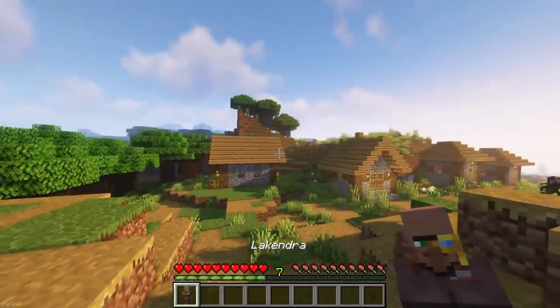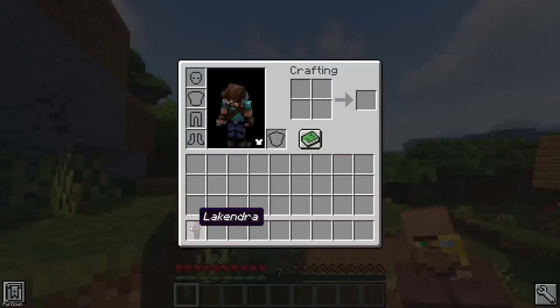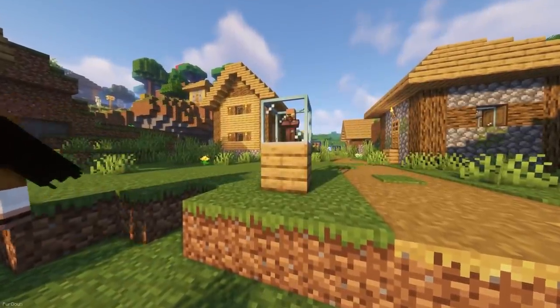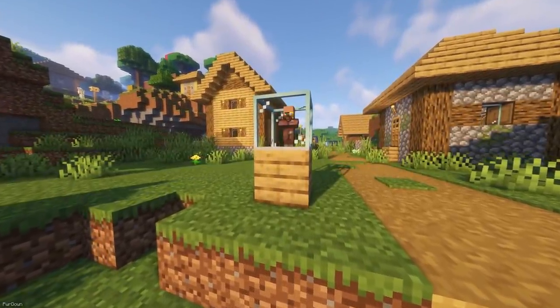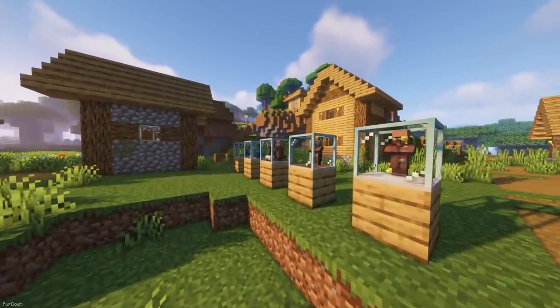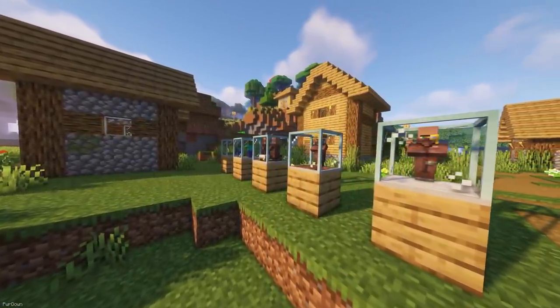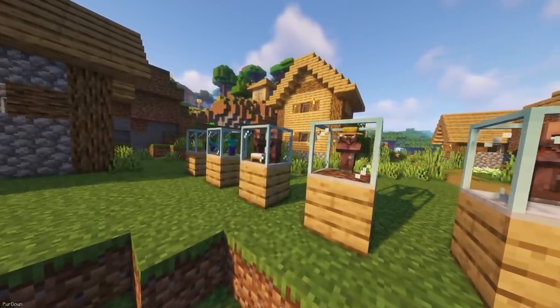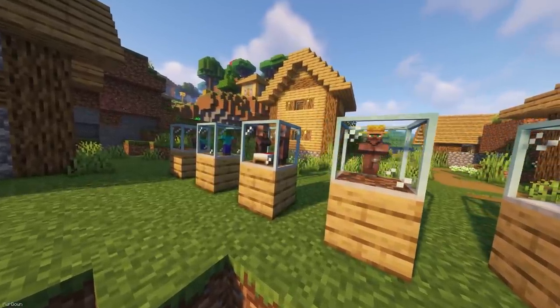Easy Villagers allows you to pick up Villagers and place them into your inventory, which you can do while sneaking. They'll need to be placed into different blocks, like the Trader Block, which can secure Villagers without them moving. You can also find Breeder, Farmer, and Iron Farm Blocks, which can be used to grow crops, create Baby Villagers, and kill Iron Golems. It's a pretty useful mod for managing Villages overall.